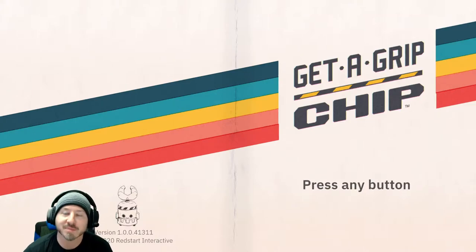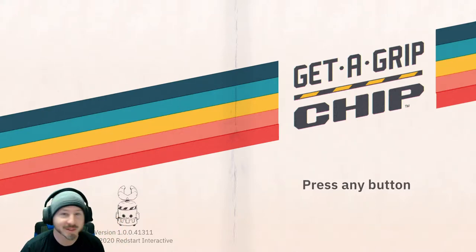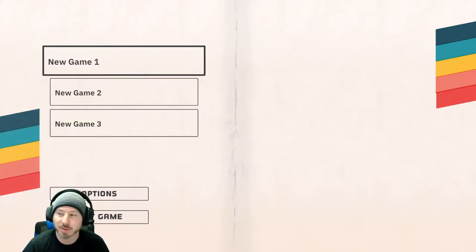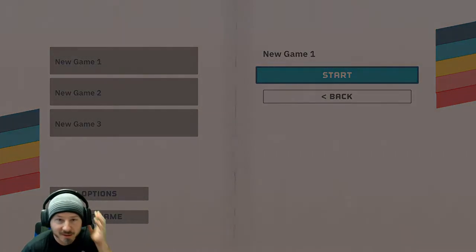Hey chums and welcome to another let's play with me RC here on Video Chums. Today we're gonna be playing a bit of Get a Grip, Chip. He plays this cute little robot - you can see there, next to my head. I checked out the trailer and it looks like he's got like a magnet for a head or something. He kind of pulls himself around doing things with that. So let's jump in and check this out.